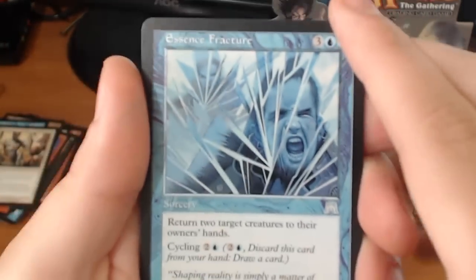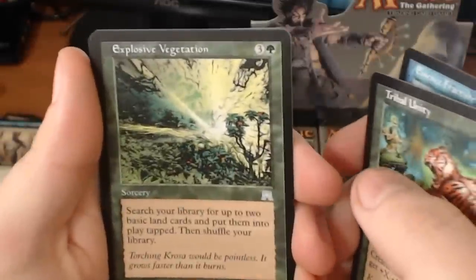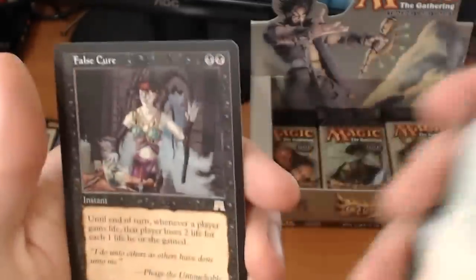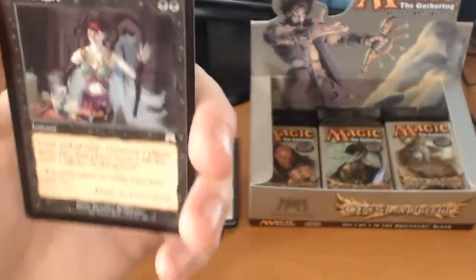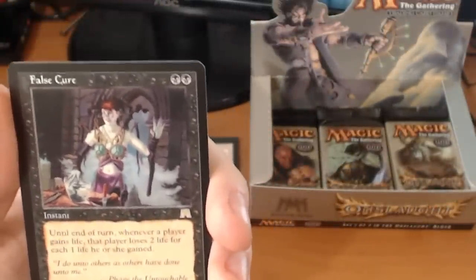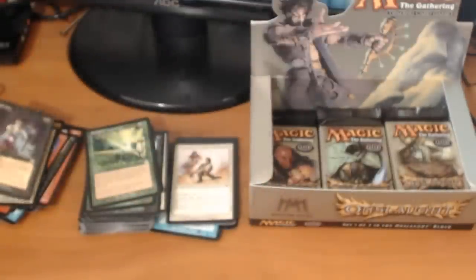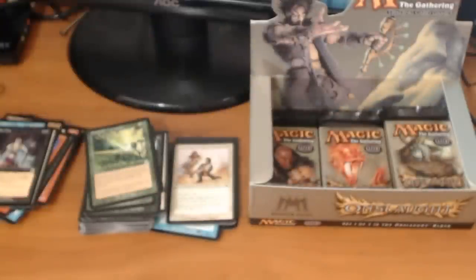We have an Essence Fracture, a Tribal Unity, an Explosive Vegetation. And a rare — it's a False Cure. It's a 2-drop: until end of turn, whenever a player gains life, that player loses 2 life for each 1 life gained. And that's at instant speed. So that could be used against Sphinx's Rev — 'I'll draw 5 cards and gain 5 life' — nope, you will draw 5 cards and lose 10 life. Joke's on you.